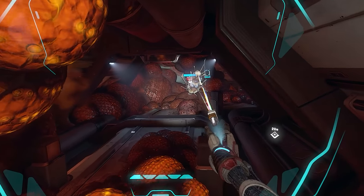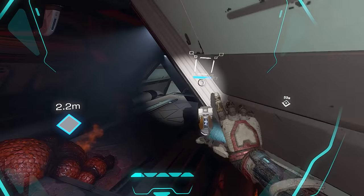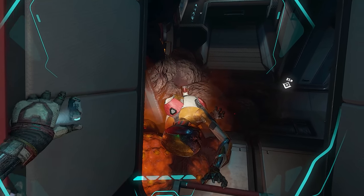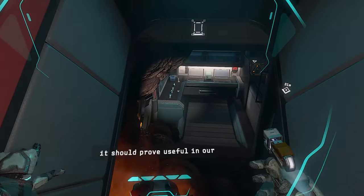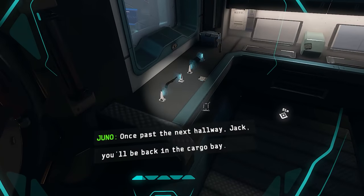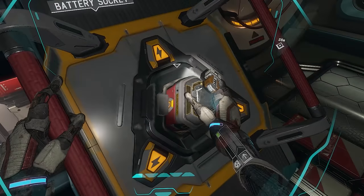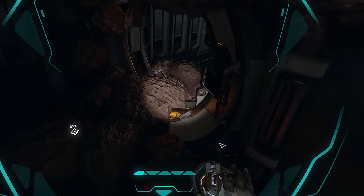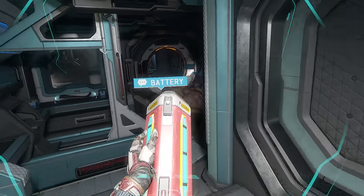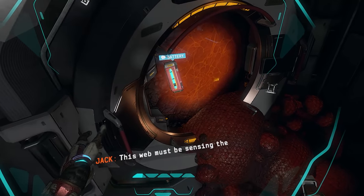Maybe I can cloak it. Yes! This thing is so handy — this is gonna save my butt from everything. Excuse me. And open. That guy can scan — give me your data. There's a fair bit of data here, it should prove useful in our efforts to develop a cure. Good find, Jack. This is the administration area. Once past the next hallway, Jack, you'll be back in the cargo bay. I'm guessing I need a battery. The charger is through here. Get this bad boy all charged up. We have our battery. We're gonna put that in the console, which will power everything up. Oh my god — this web must be sensing the battery's power field. Any substantial power field will awaken all forms of biomass from dormancy.